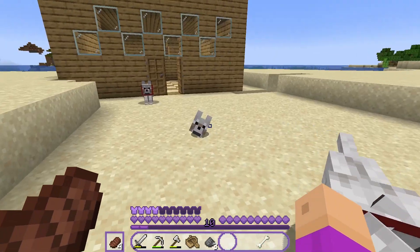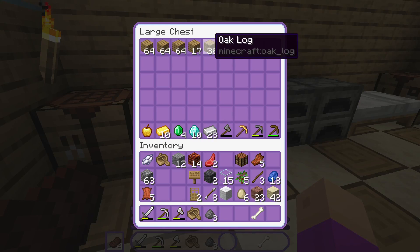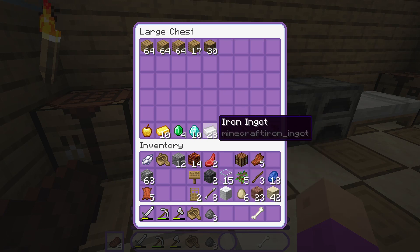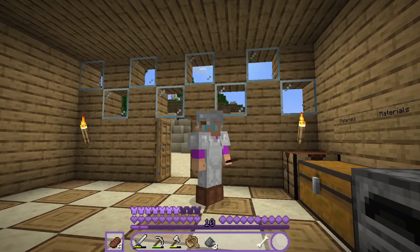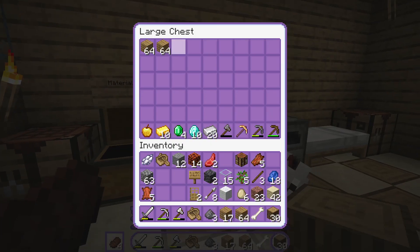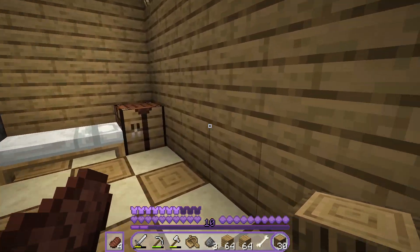I also have dogs here so I'm going to get this one. This is the stuff that we're going to need. I've managed to get some resources down here so I'm going to make a chest plate. And I've almost got full iron armour. So I will grab all of this wood so I can start on the building.